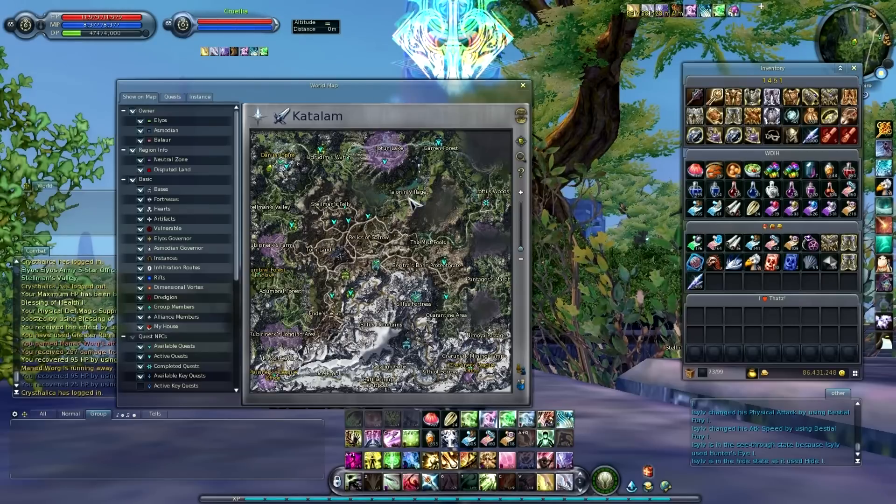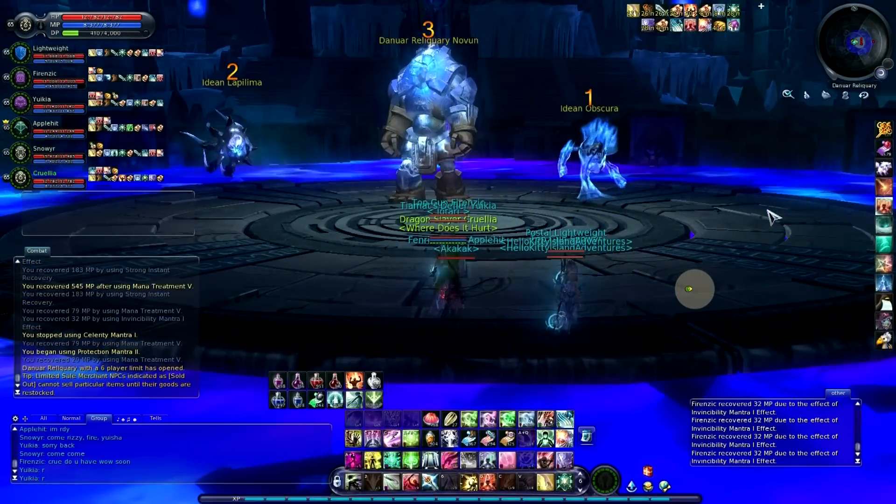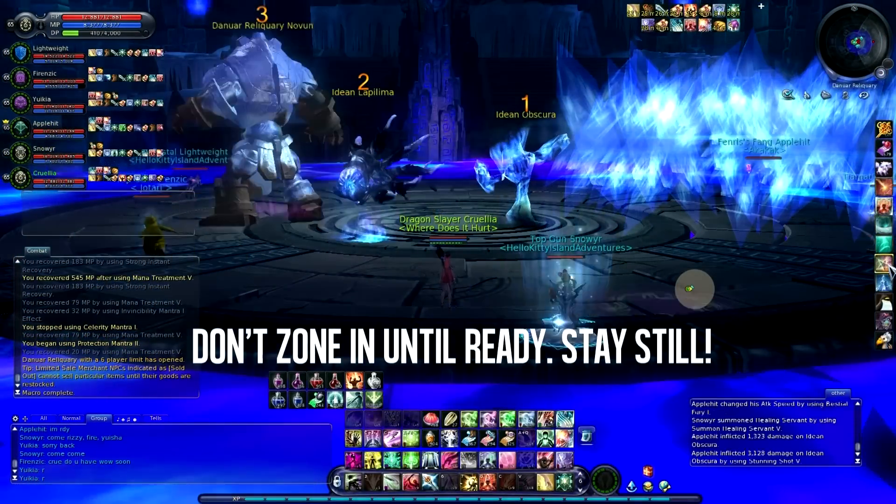To morph into them. You can also buy them on the broker if people sell them, though it's kind of pricey. When you start, do not move. The first one who moves first is the Templar, because the adds will immediately aggro everyone.